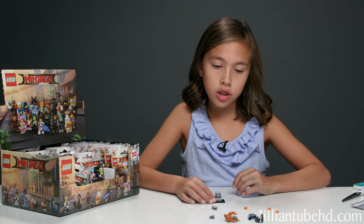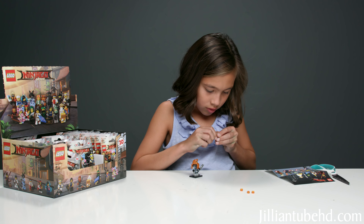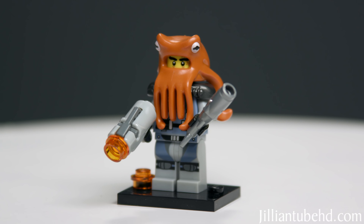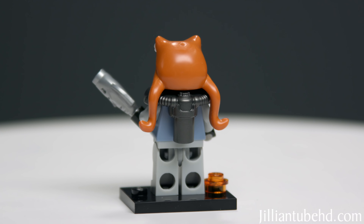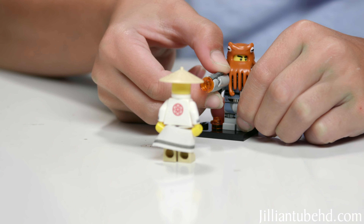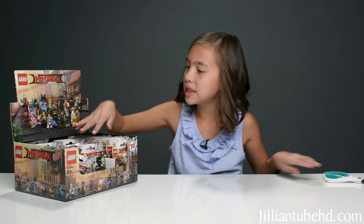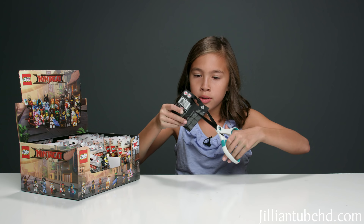I got the Shark Army Octopus. Here's a look at him — he has a very cool octopus helmet but it kind of looks like a beard and hair. He also has a tank for his weapons, a fish, and a gun that shoots studs. Sorry Master Wu, I need those cornflakes! Let me check that guy off my list.